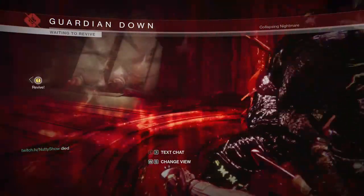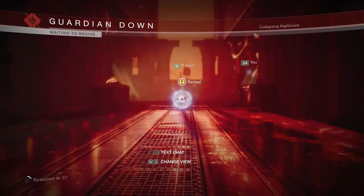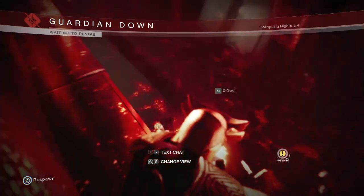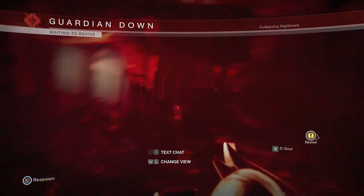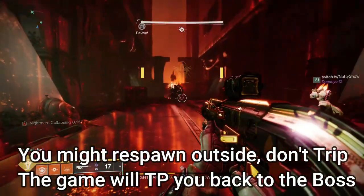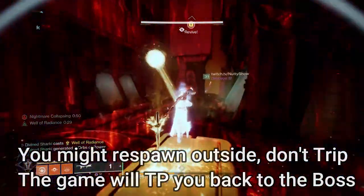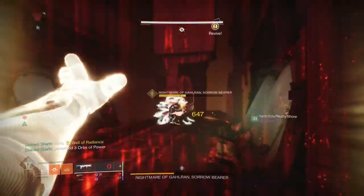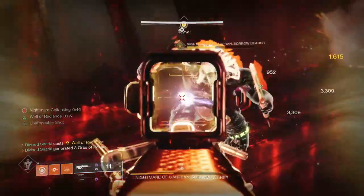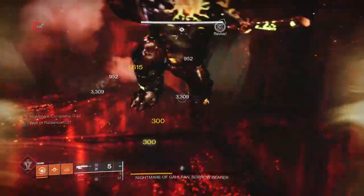Bear in mind, Duality is the dungeon you can farm infinitely for gear. But if you do it on Master like we did here, you are actually able to farm infinite pinnacles and infinite artifice armor — that is what we call a W. So go ahead, get your grenade builds, maybe get yourself a Sword or the Outbreak, because at some point you're probably gonna need to switch your primary and just primary into death. Thank you guys so much for watching — I'm gonna let some of the gameplay play out so you get an understanding of the timing and what we're doing.